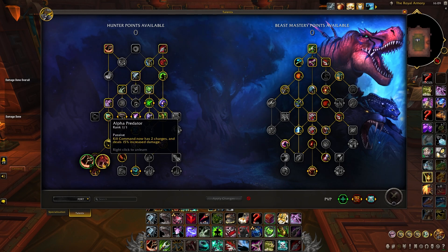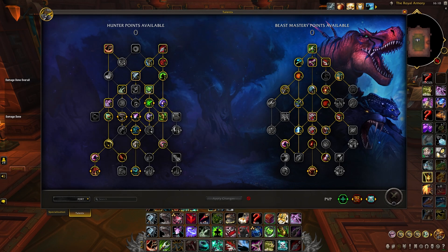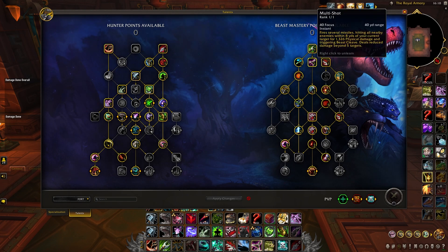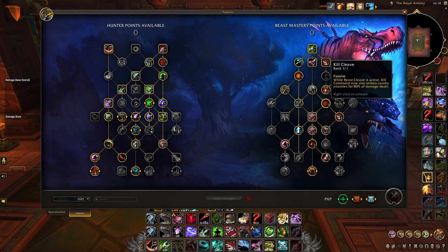Towards the bottom of the tree we'll be taking Alpha Predator to buff up Kill Command and give it two charges. This really smooths out the gameplay of the Beast Master and translates to some massive damage. We'll also be taking Death Chakram as a mini cooldown every 45 seconds. Onto the spec talent tree, this build specs into our AoE talents to deal some great sustained AoE damage, but most notably still delivers on our amazing single target potential. We'll come down the middle and pick up Multi Shot, which opens up our Beast Cleave and Kill Cleave talents — these are our bread and butter for AoE.